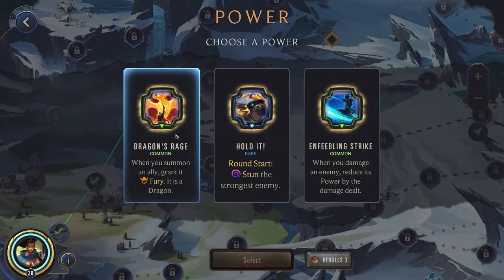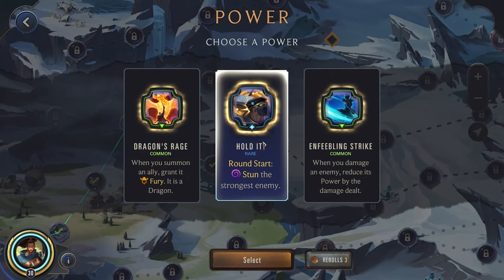Power — let's see what we can get. Stunning two units or the same unit twice — yeah, not bad. Enfeebling would also be decent, but yeah the extra CC would be great.